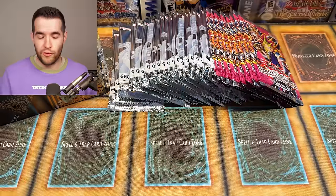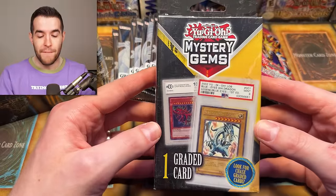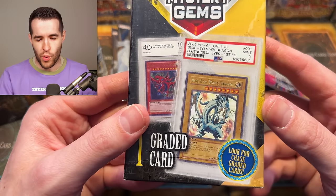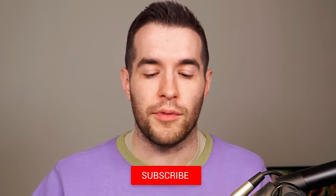Before we hop into it, we have a giveaway. I'll be giving away the greatest mystery box of all time - Mystery Gems - where you can get a first edition LOB Blue-Eyes White Dragon. Definitely 100%, there's no way it's fake. Just like the video, be subscribed to notifications, let me know down below: will we pull any version of Dark Magician Girl today?